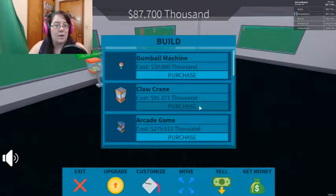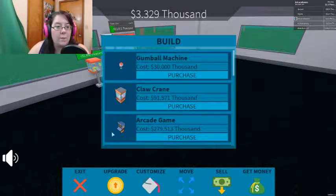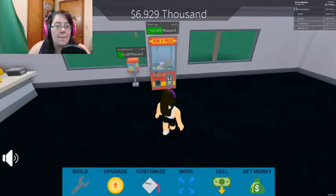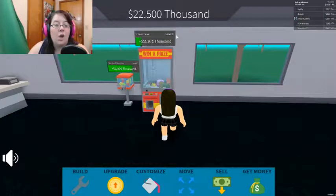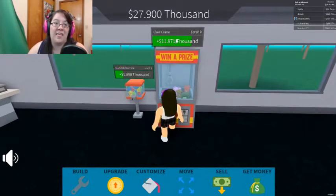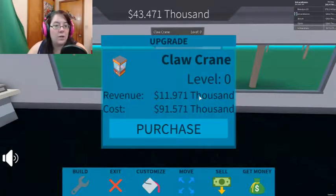We're gonna try to build something else. What else can we do? What happens — we don't have enough. Well, I just got enough. We're gonna put the claw machine right there. Boom! Okay, that's a lot slower. It starts at level zero. I don't like you. Upgrade — how much would it be? God dang, that's a lot right there. We're gonna have to wait a little bit.